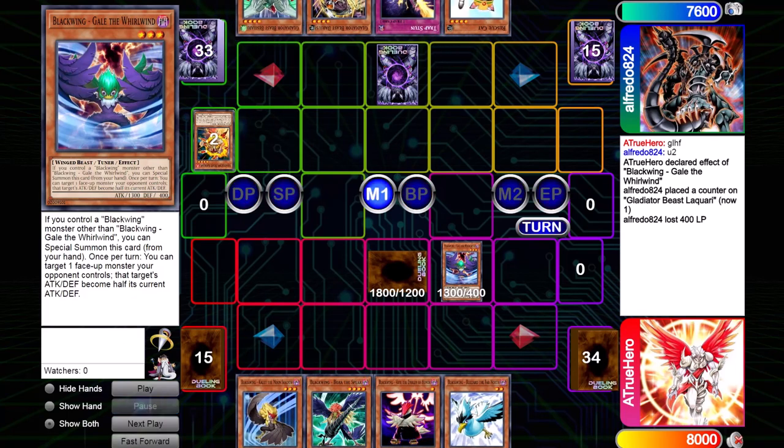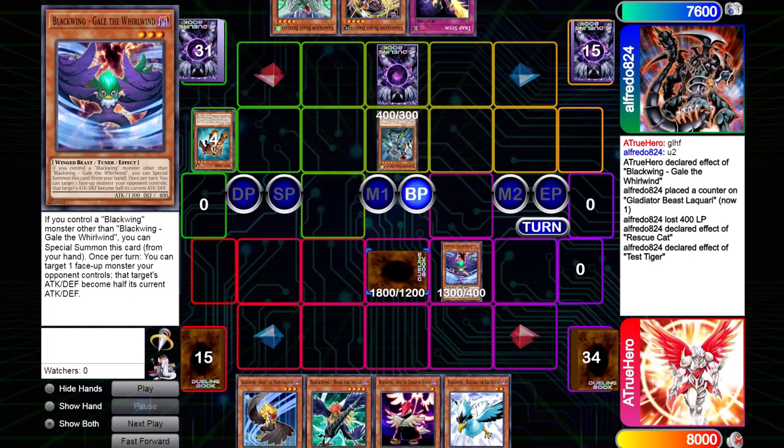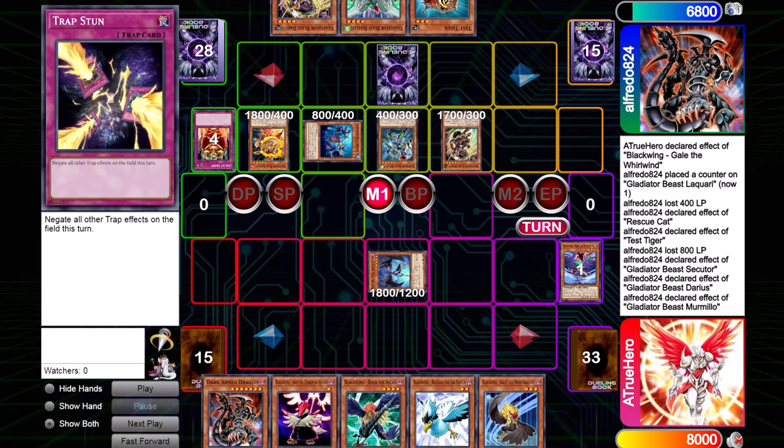On his turn, he draws — and turn one he already had the Rescue Cat. Since I have no Black Rose, he doesn't have anything to worry about. He summons Cat, gets Sangan Knight and Test Tiger, and tags out into Secutor. Secutor is one of the best and worst cards Gladiator Beasts have: when you draw him, he's a brick, but when he resolves his effects, things like this happen. He gets two GBs — Murmillo pops my Gale, and Darius brings out his Laquari. Seeing from the replay, he also drew a hand of all monsters. Anyway, he draws into another monster but sets his Trap Stun and passes.